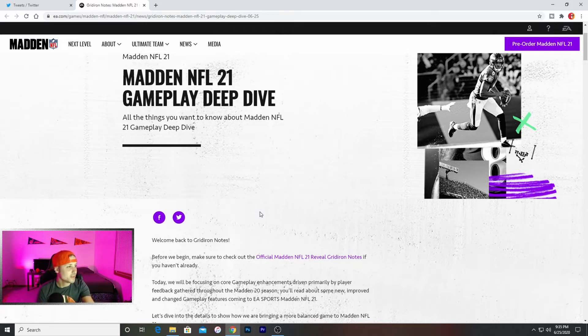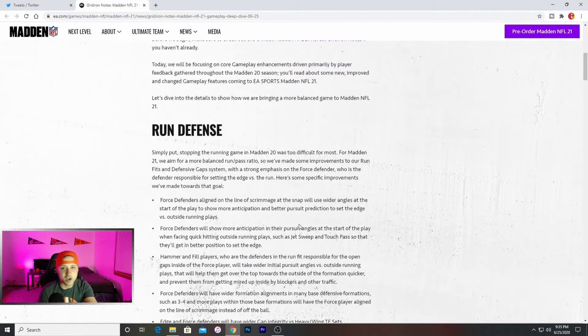Let's jump right into it. The Madden NFL 21 gameplay deep dive — we're going to be covering everything. This is the gridiron notes; if you guys want this I will share it on Twitter at SlayinSlays. Now the run defense — they did make tackling improvements. The ratings around reaching for the pylon, the awareness and ball carrier vision plus defensive tackling, will all go into adjustments. With the run defense, simply put, stopping the running game in Madden 20 was too difficult. In Madden 21 they aim for a more balanced run/pass ratio, which is very good news.